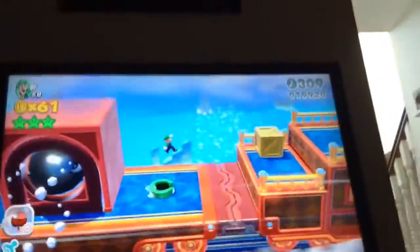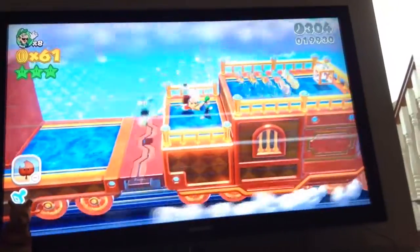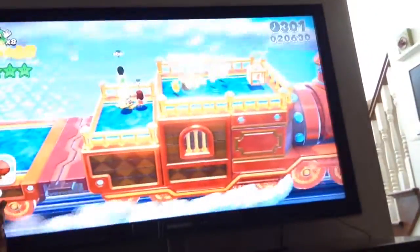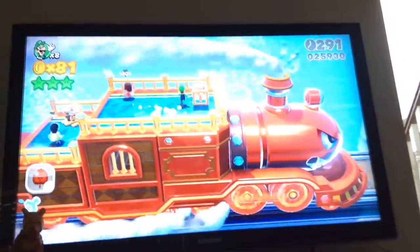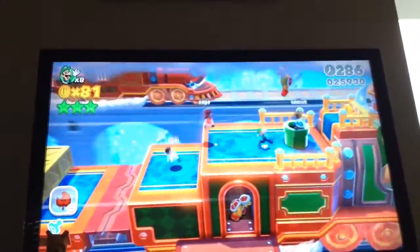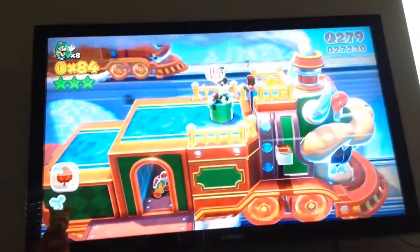They may look tough, but you only need to kill them like a normal Bullet Bill — hit them on the head. Here's the third star. If you break open the crate and don't break the pipe when you're in giant form, or don't break open the crate in giant form, you can get the last star from that.